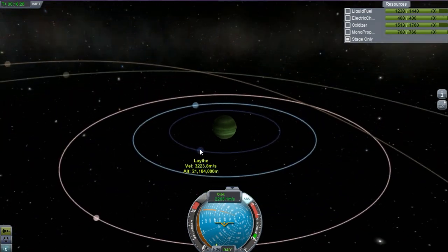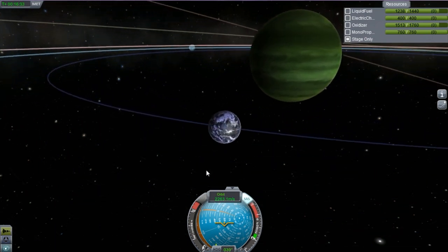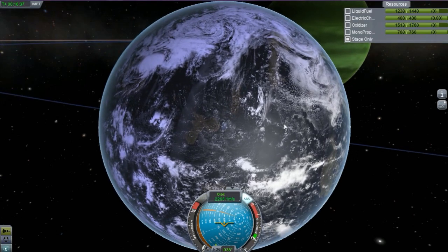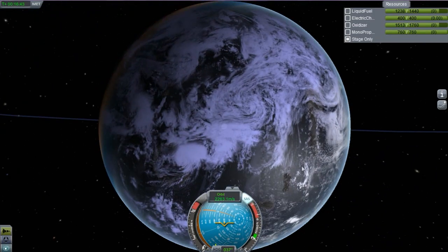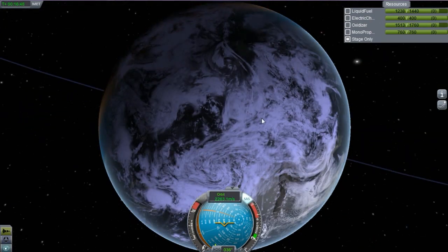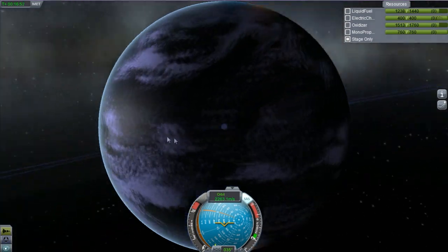Last but definitely not least is Laythe, commonly termed as the cousin to Kerbin with its relatively nice atmosphere. As we zoom in, it's looking a lot more habitable with cloud cover, a lot more like Kerbin. You can still see the landmass, but it does make it a little bit more challenging if what you're trying to land on is hidden behind the clouds. Just look at that — it looks amazing, it just takes your breath away.